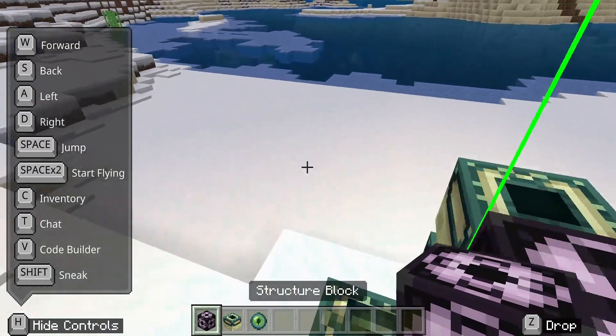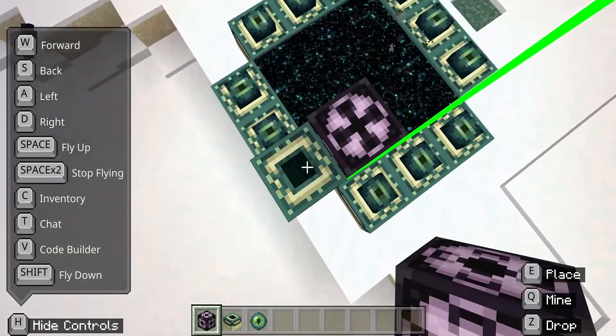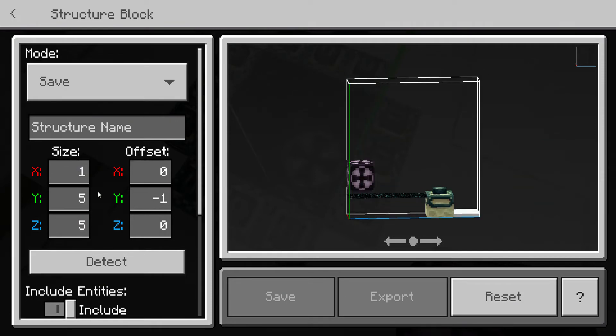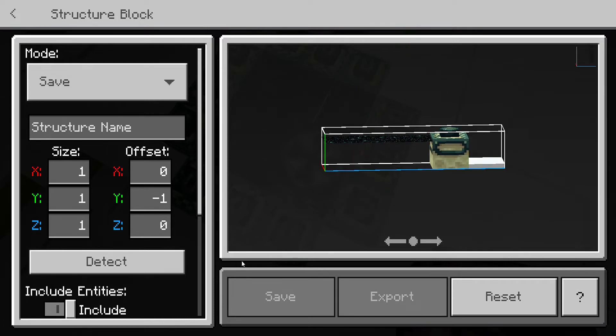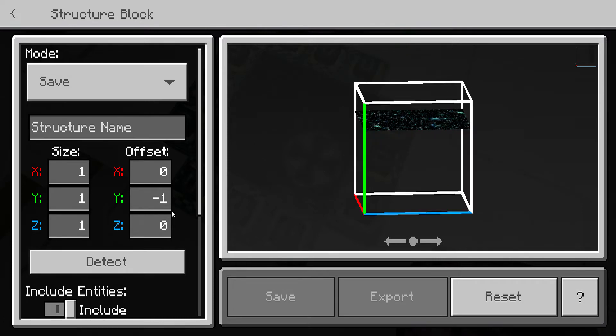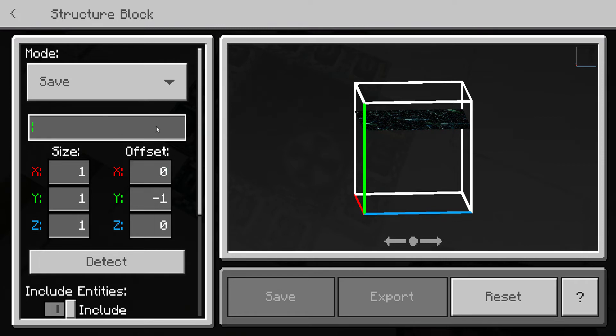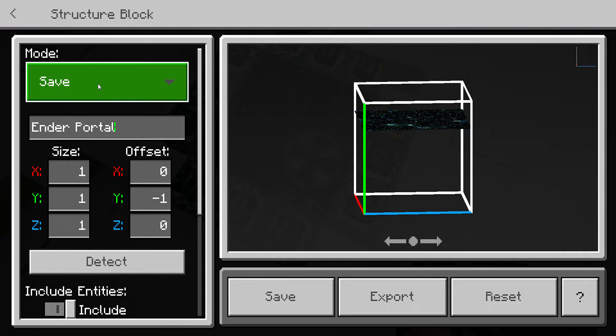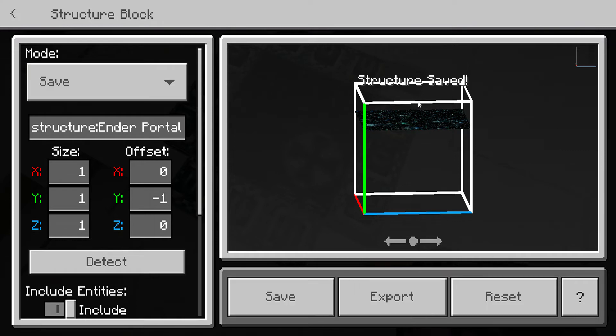Then just put an ender portal block there, or whatever block you have, and put the structure block right there. Then go to the size, put 1, 1, 1 for each axis. The offset you can just keep as normal, then name your thing — I'll name mine 'ender portal' — and then save it. It should be save, then save structure.